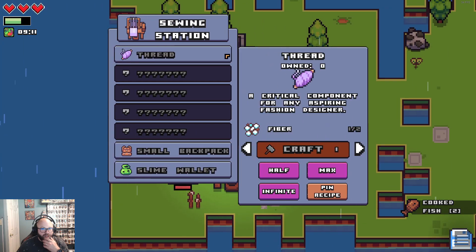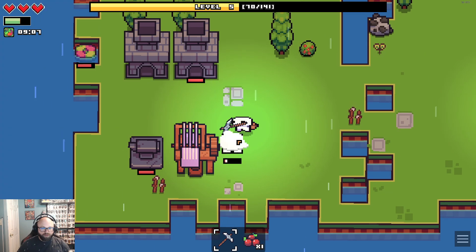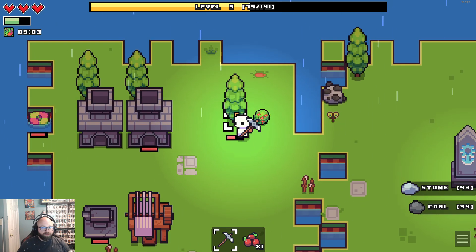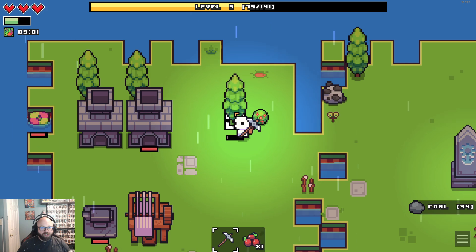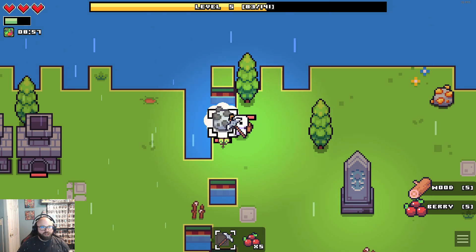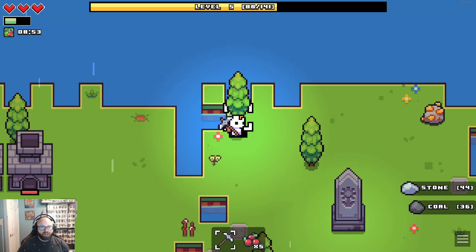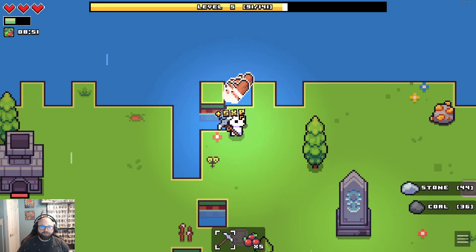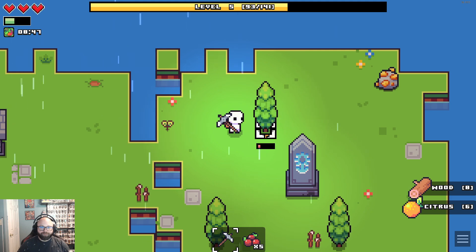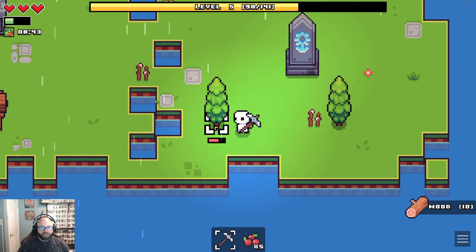What are our options down here? Thread — and it takes fiber, which is cotton. So we'll just do some more gathering. Now we've got some fish. It is nice that I've got more expansion. We'll probably end up making some coins so we can buy more land already. We're about to get a whole bunch of fiber — there's like three cotton plants up right now.